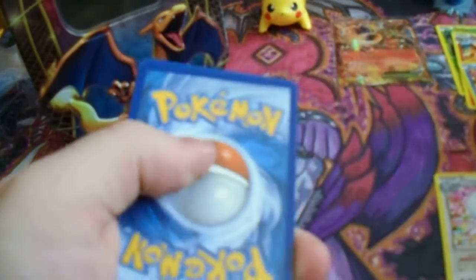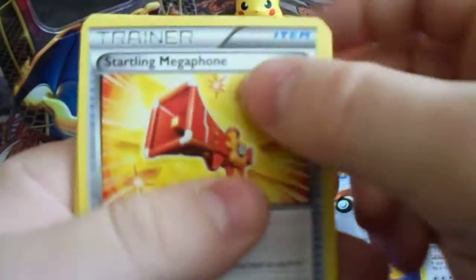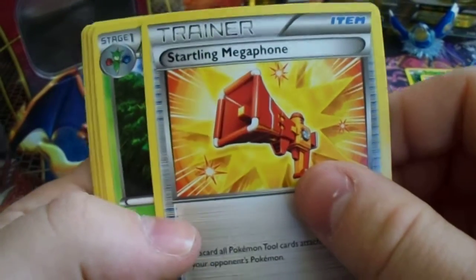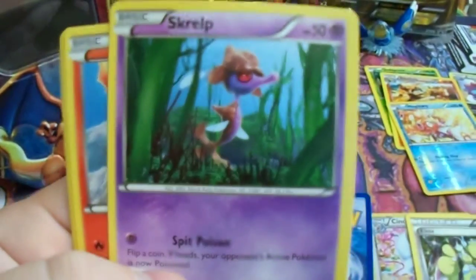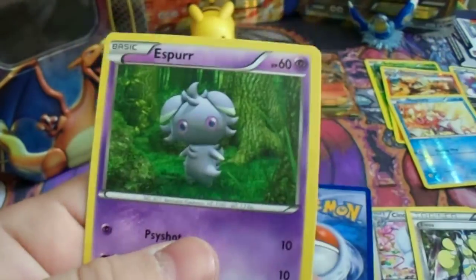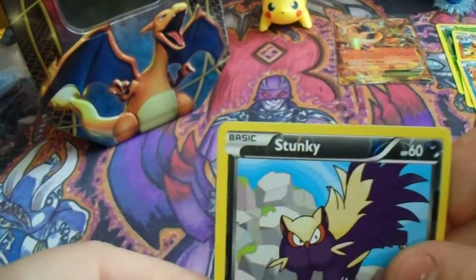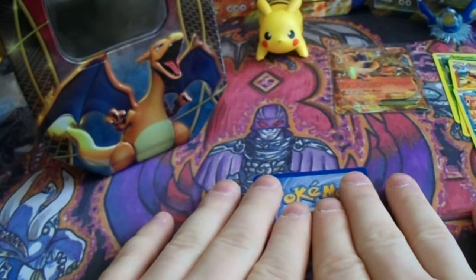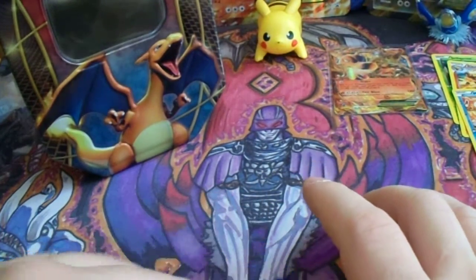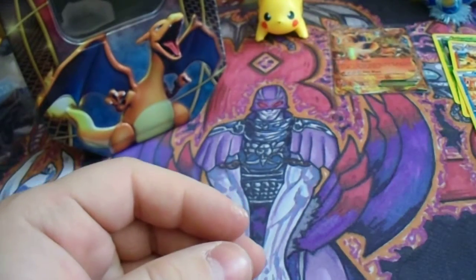I'm going to save that pack art. The rare and reverse — we got a Startling Megaphone, then Furfrou, Goomy, Skrelp, Ponyta, Venipede, Espurr. The reverse is a Stunky, and the final card... it's just a Meowstic non-holo rare. So we actually did not get any holos in this series finale pack.